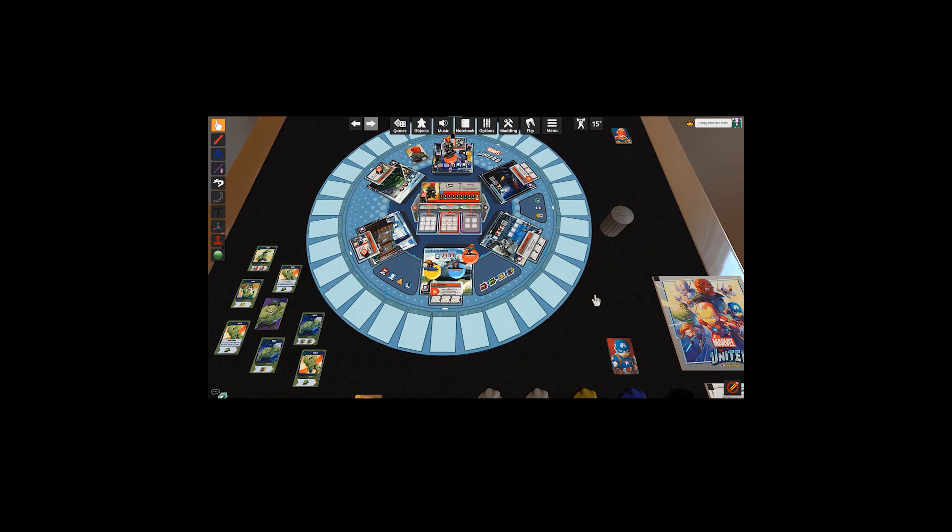It looks like Red Skull is going to be starting off in Times Square, which means we all are going to be on the S.H.I.E.L.D. Helicarrier to start. Our objective is to punch out Red Skull, but in order to do that we have to do it before he completes his villainous plot.